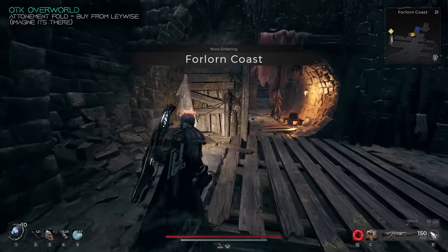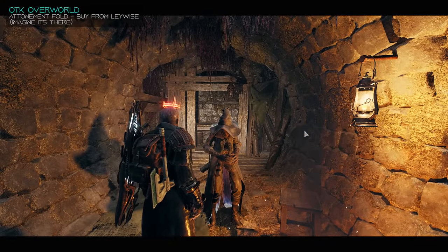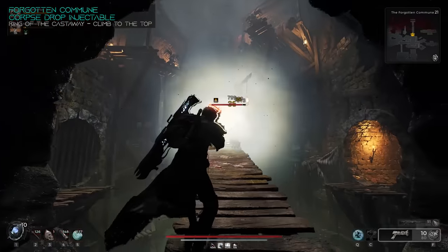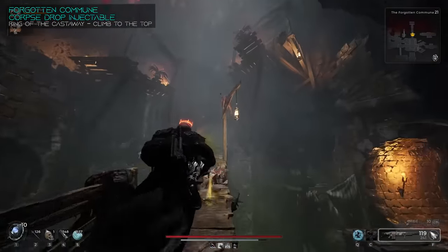In the One True King overworld, you can run over to the first dungeon along the left side, but before you go in, talk to the NPC in the corner — Leywise. He will sell you the Atonement Fold. You'll need to talk to him later for other things, so get familiar with this guy. From here we're going to go into the Forgotten Commune, which is the dungeon next to Leywise.